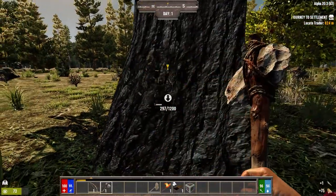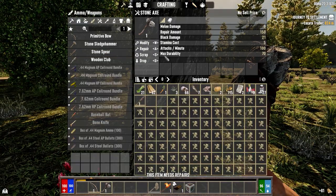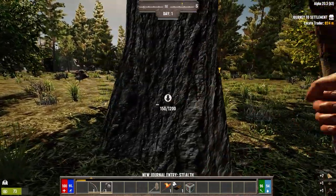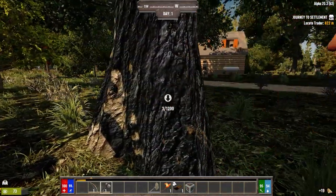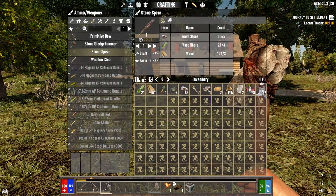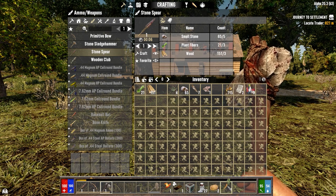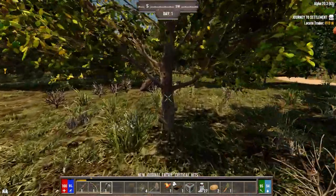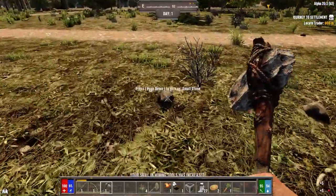Since the last Alpha 20 version of Darkness Falls, Kayn changed the traders slightly. Originally the traders' walls were paper thin and zombies were just completely destroying the traders. In Darkness Falls the trader compound is not protected anymore — zombies can easily break in and kill the trader. So he's increased the wall strength. Other than the walls, there's not much giving you protection at the trader.